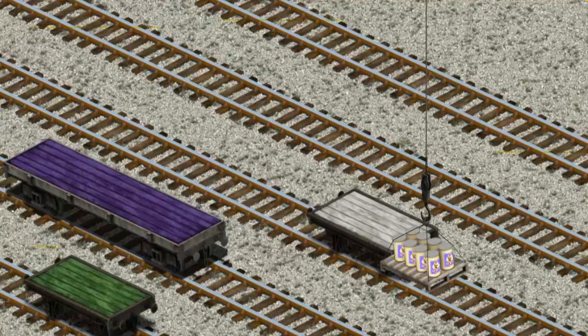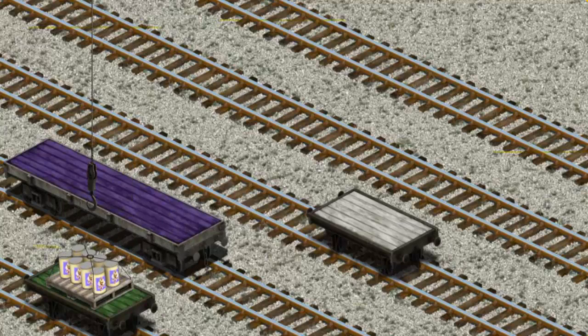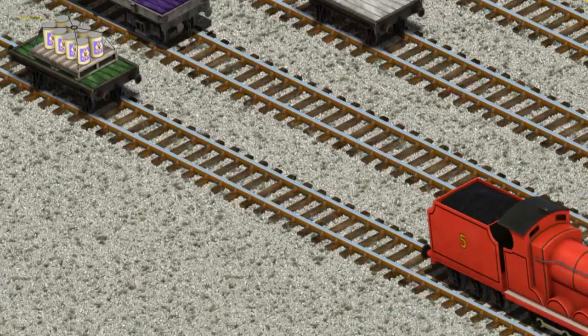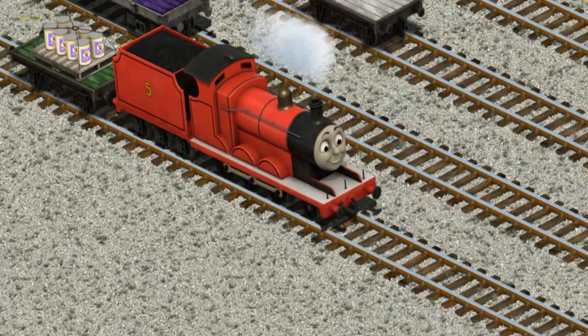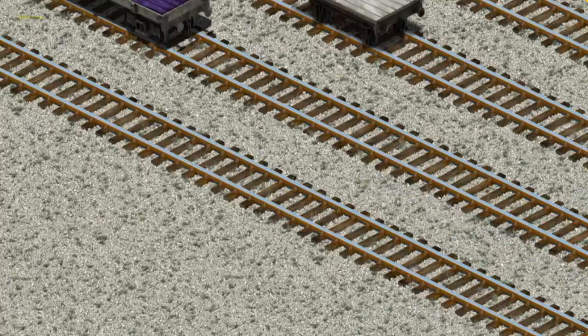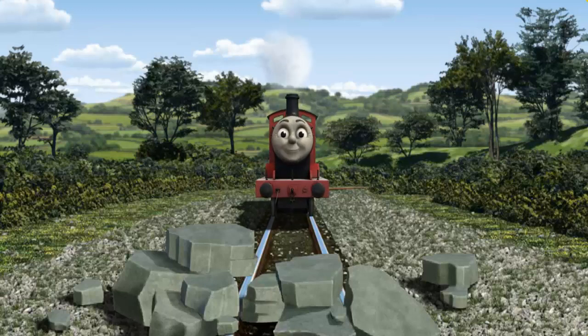Now the cargo must be loaded. Show Cranky where the green flatbed is. There you go. James pumped his pistons and puffed out of the docks.